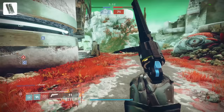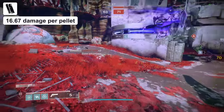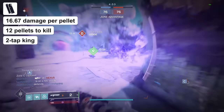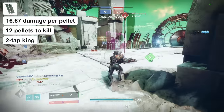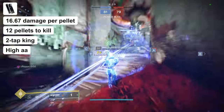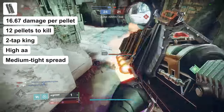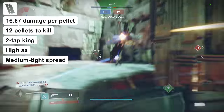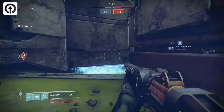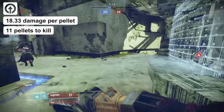On to shotgun classifications. Rapid fire frame shotguns do 16.67 damage per pellet within their optimal range, requiring 12 pellets to kill. They are the signature 2-tap shotgun, firing at 140 rounds per minute. They're great fun and highly recommended for 6v6 game modes. Rapid fires typically have high base aim assist, which is important for shotguns especially on controller, and they intrinsically have a spread slightly wider than lightweight frames — making them okay for cleanups, but their low damage per pellet makes this a little more difficult than it needs to be.